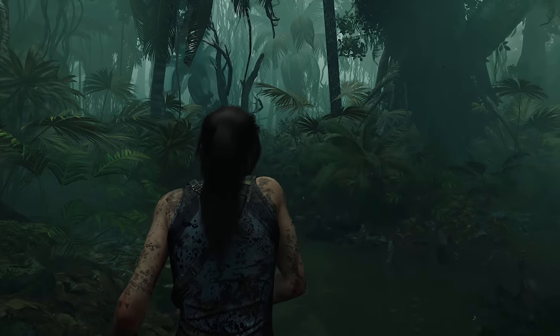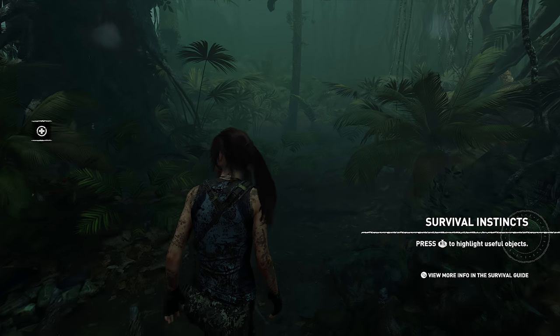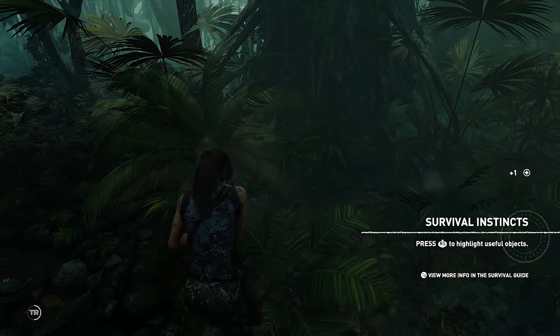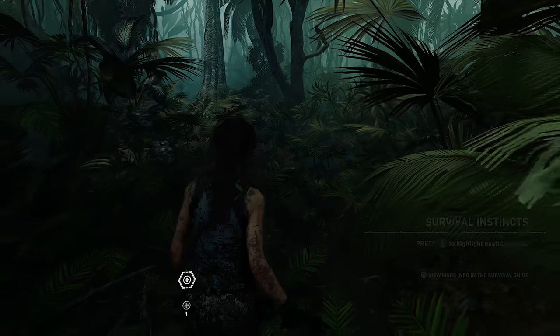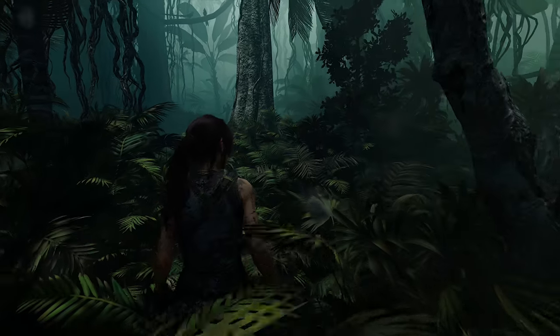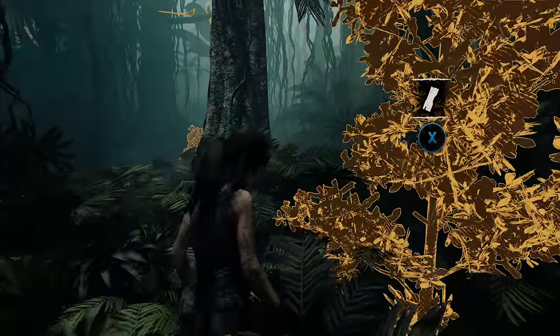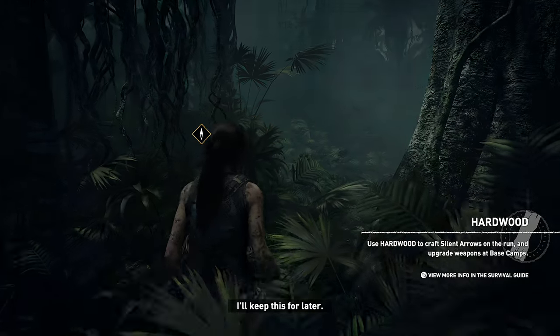Shadow of the Tomb Raider is going to be out September 14th for $59.99 for the PC, Xbox, and PS4. One thing to mention: the embargo on this is insanely tight on restricting what can be shown after particular locations, so you'll just have to deal with this footage. We'll be able to see some later locations after that embargo drops. As always, if you like the video, maybe subscribe.